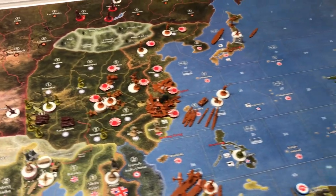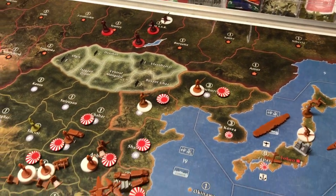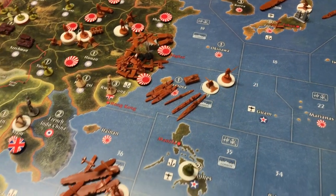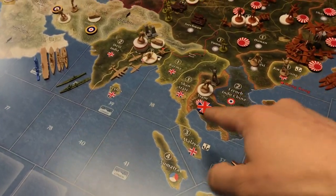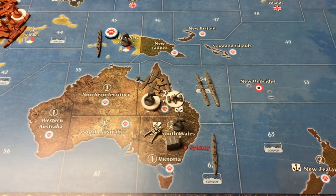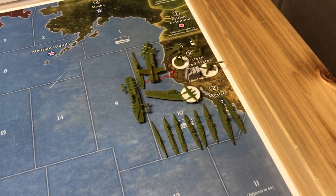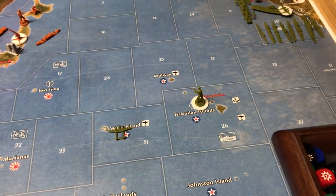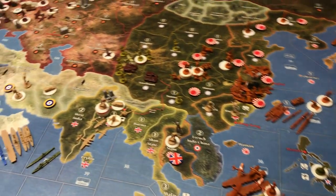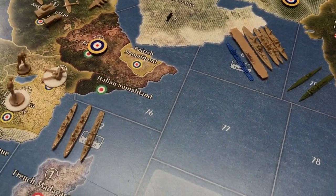It is Germany's turn. Russia moved back — they're on their way out. There are troops on the transports near Formosa. A couple of attacks from the troops in Malaya. Keeping my aircraft safe for now in the Queensland airbase. America just built up — they've got quite the force there off San Francisco. No real threat to Hawaii, perhaps with a single transport up there.